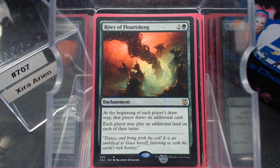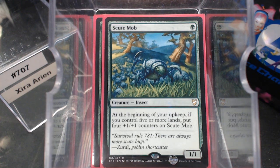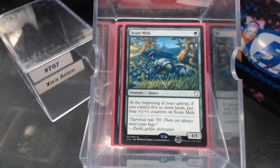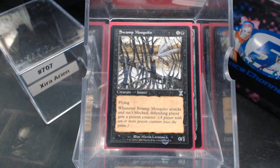Now we get into our Insects. Some of these we play because they're good cards; otherwise they just happen to be insects. Scoot Mob. Scoot Squarm is also an insect — if you've got it, run it; if you're building it, I wish I had another copy, this is where it would go. Old school stuff: Swamp Mosquito. I love it. Attacks and isn't blocked because it's a 0/1. It can't have poisonous because it does zero damage, but if it attacks and isn't blocked, they get a poison counter. It is an insect — yay!